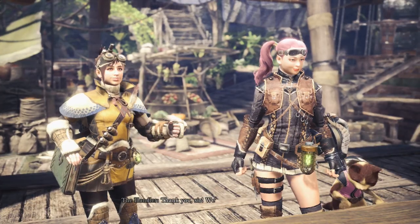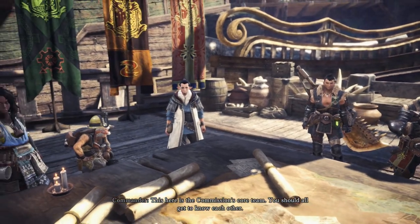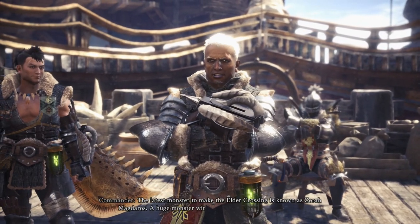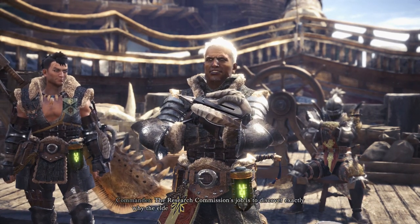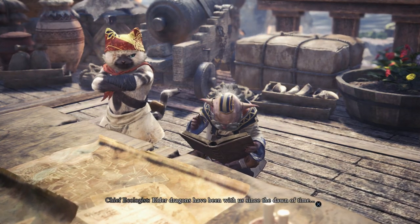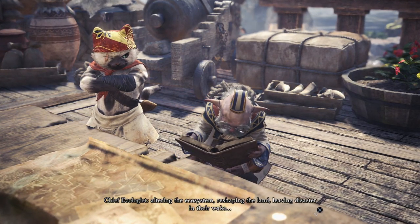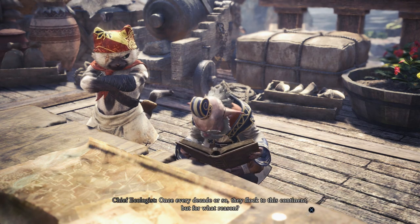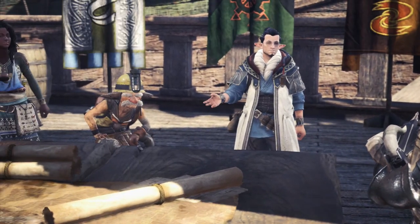'Would you like to say a few words?' 'Thank you, sir — we're ready to roll up our sleeves and get our hands dirty.' 'This here is the commission's core team — you should all get to know each other.' 'Now down to business: the latest monster to make the elder crossing is known as Zora Magdaros — a huge monster with a mountain of fire upon its back. The research commission's job is to discover exactly why the elder dragons are migrating to the new world. Elder dragons have been with us since the dawn of time. Once every decade or so they flock to this continent — but for what reason? With the fifth's help, we will find the missing link.'